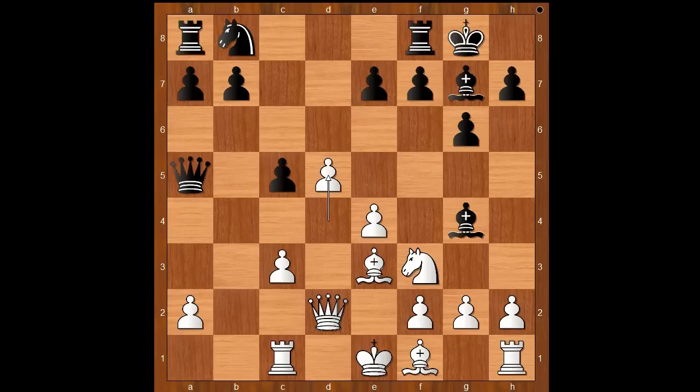White to move. Bishop to e2 is the most played move. Then d5 was played. Black to move: b5. Did Grischuk blunder the pawn on c5? Should white take on c5 or not?